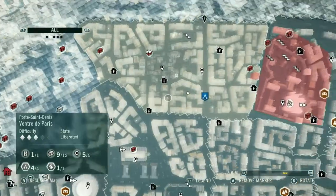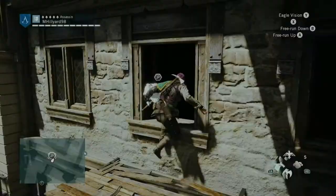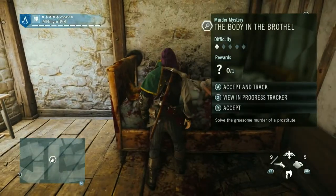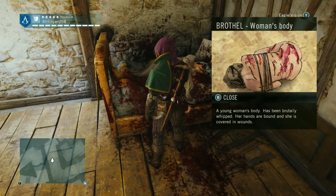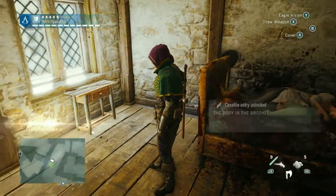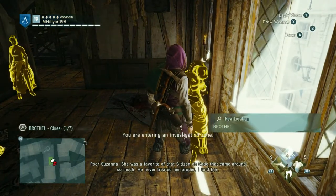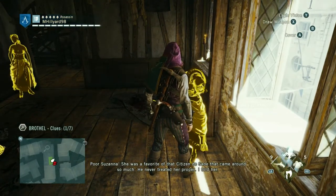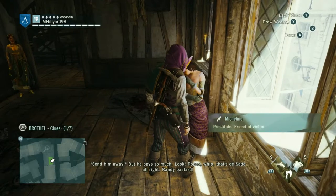The Body in the Brothel — wasn't expecting that. I definitely don't think we're going to be completing memory two today. Solve the gruesome murder of a prostitute. A young woman's body has been brutally whipped — her hands are bound and she's covered in wounds. Poor Susanna — she was a favourite of that citizen Desaad who came around so much. He never treated her properly. I told her: send him away. Ropes, whip — that's the sad reality.